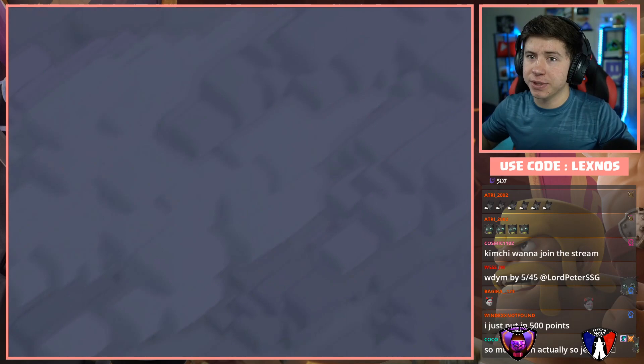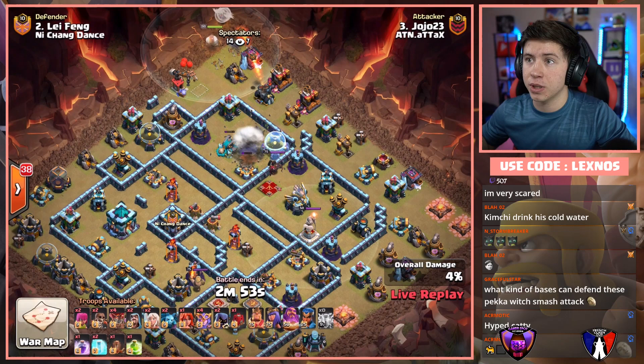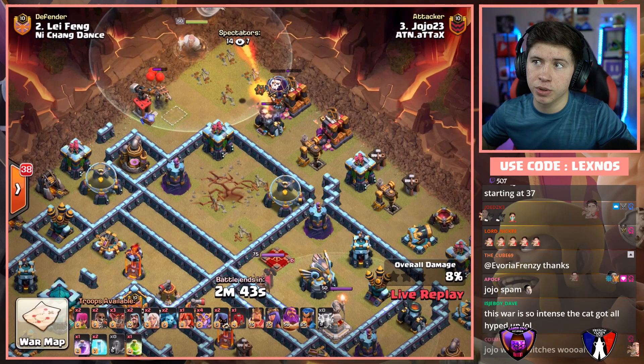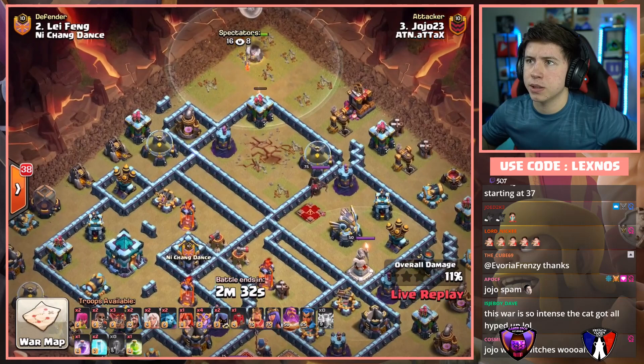YoYo23 with the next attack for ATN — they have to triple. Honestly if they want to stay in this match, ATN with all the pressure. Let's see if YoYo can do it. With the early Warden walk, Lightning Spells for the Scattershot and the X-Bow on the top side. Warden's gonna make a nice little funnel. Trying to sneak in a Balloon to help deal with that Mortar and the building behind it. Warden's gonna make the funnel, then we're gonna be sending Super Witches into the left side of the base. Queen's gonna get it and continue making her way left. Perfect job so far from YoYo. King on the outside funnel.